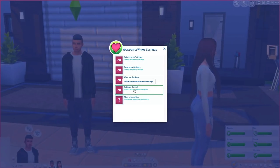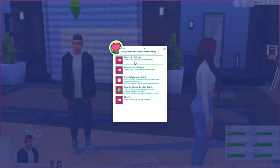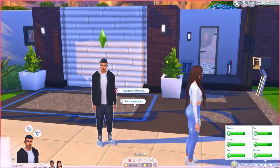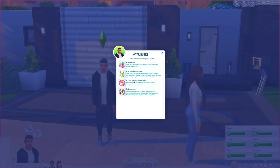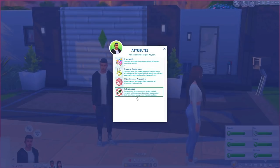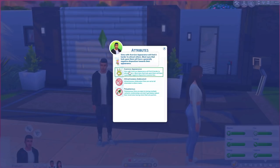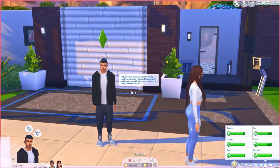Next up are Wonderful Whims and Wicked Whims — they're kind of the same but Wonderful Whims has less to it. Wonderful Whims gives you everything from Wicked Whims minus the explicit content: the period system, the attractiveness system, your Sim can still get pads and tampons, you can still get protection. If you want all that stuff without the adult content, go with Wonderful Whims.